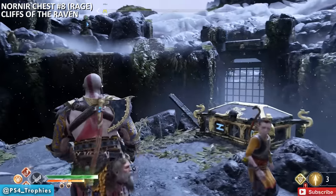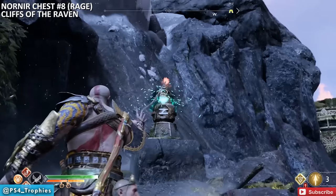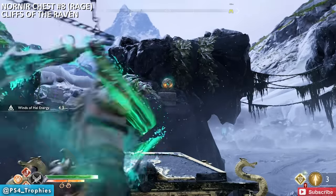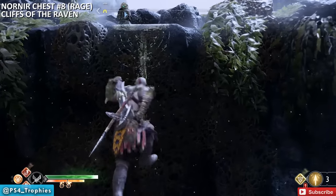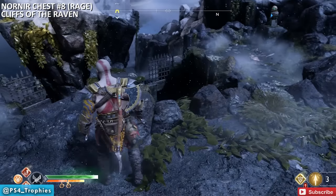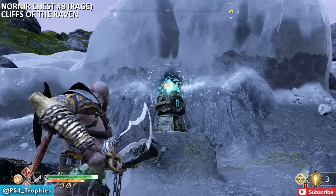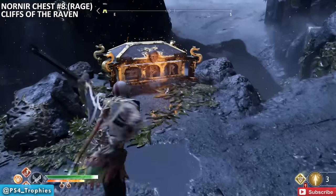At the Cliffs of Raven, this puzzle uses power orbs again. The spinning rune symbol rotates while the orb is inserted — pull the orb out when the symbol reaches the correct rune matching the chest. Since the orb respawns in 10 seconds, store it temporarily in the socket above the chest while you reposition. Climb up to the second seal location, spin it to the correct symbol, pull the orb out, store it briefly, then proceed to the third seal, spin to the right position, and take it out. The chest is now unlocked.